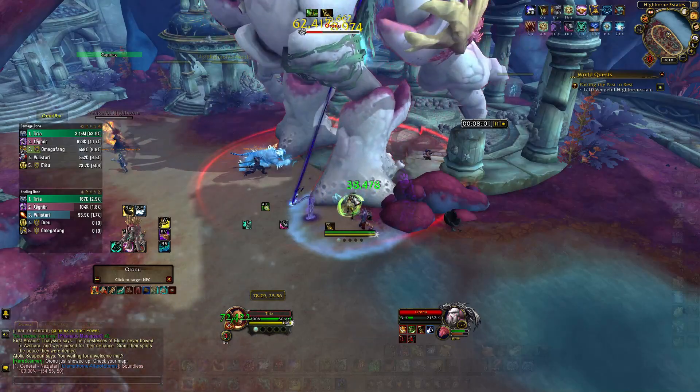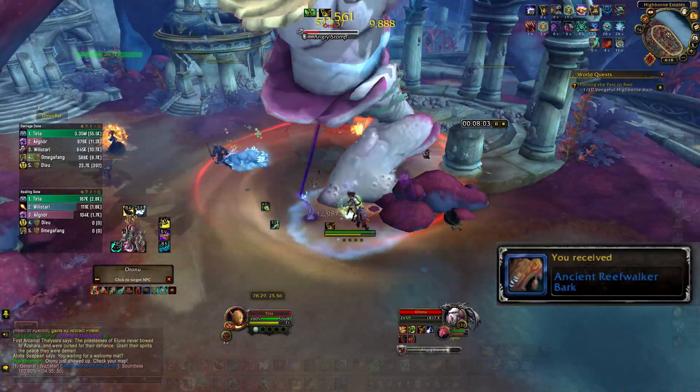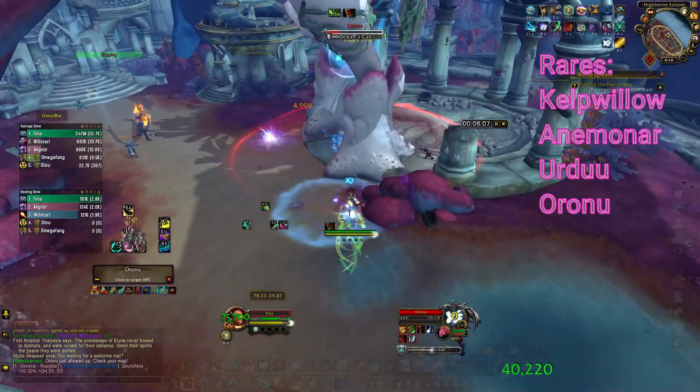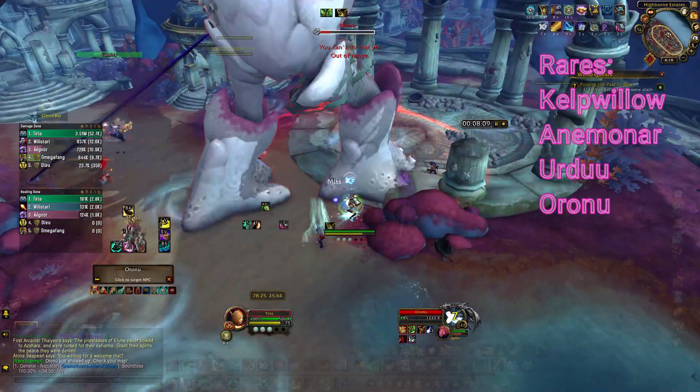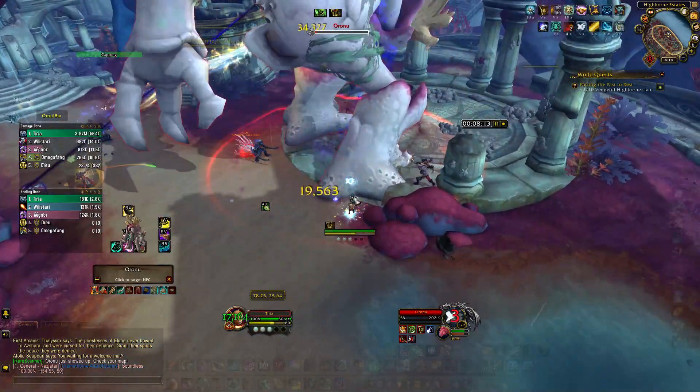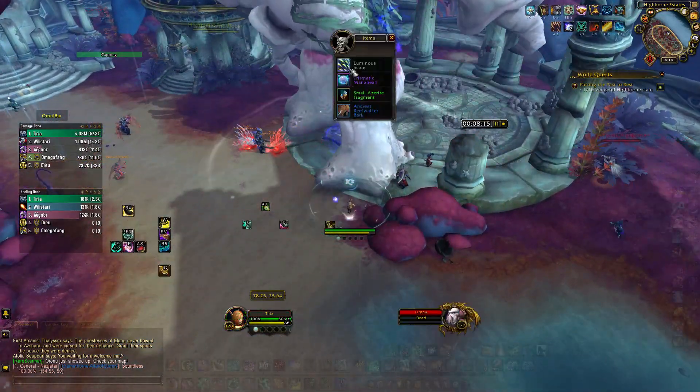The first one I want to talk about is Ancient Reefwalker Bark. You can get this from any of the Reefwalker Rares. You can only get it once a week, and it gives you 100 reputation to each of your bodyguards.